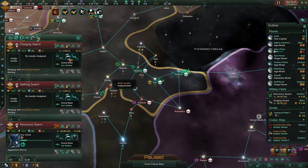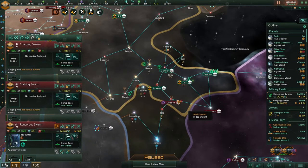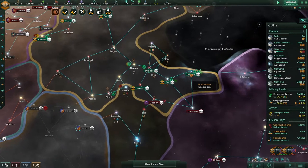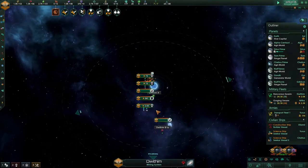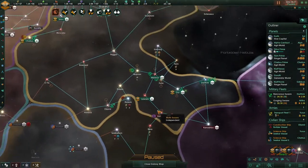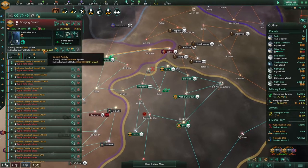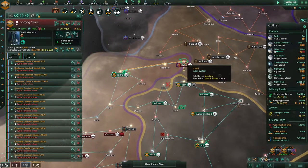They're pulling back, the fleet is no longer there. Will they attack us? I do think so. We'll have a very nice secure position in here, which I really enjoy. They are moving out — 121 days to reach this position.